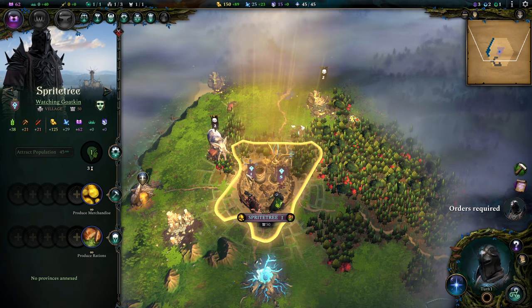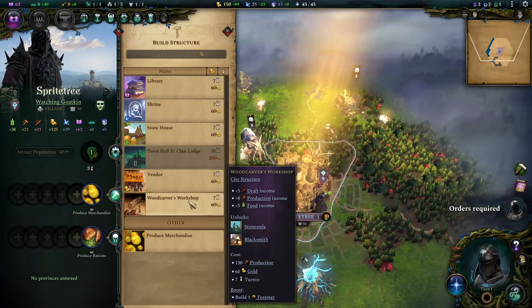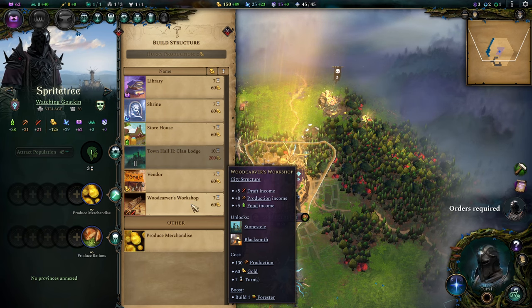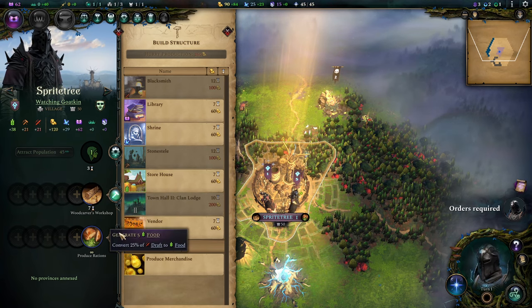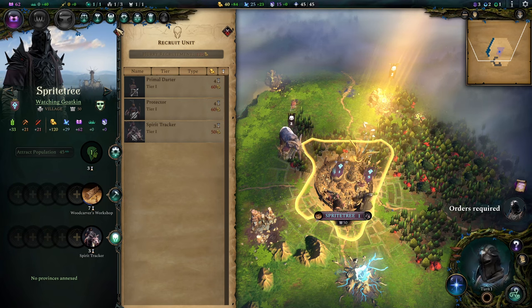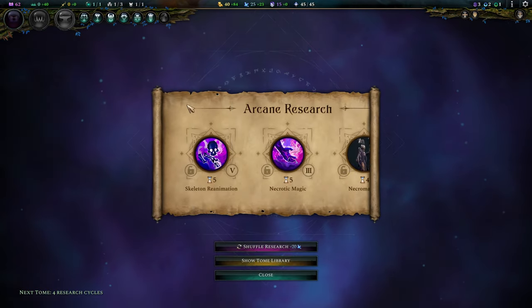Let's get to that cage and help ourselves to another troop, but first configure the production of Sprite Tree. It'll take three turns for our city to develop another citizen, so I'm going to bite the bullet and build the Woodcovers Workshop unboosted. I'm going to train a second Spirit Tracker as I think our main army blob will be totally fine, since there is even a caged unit standing there waiting for us.